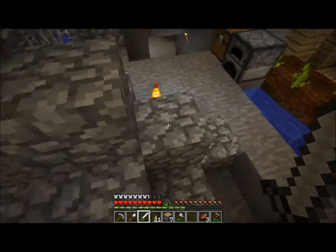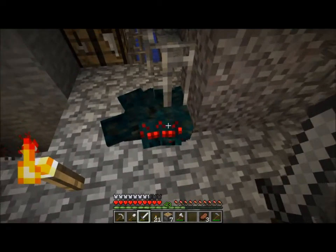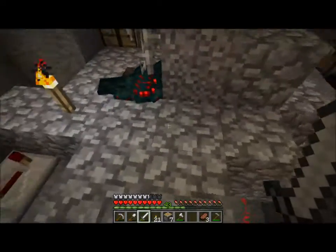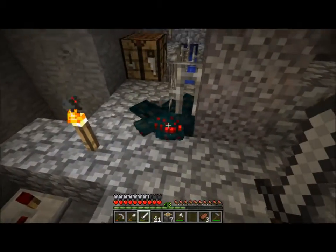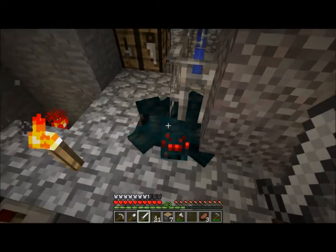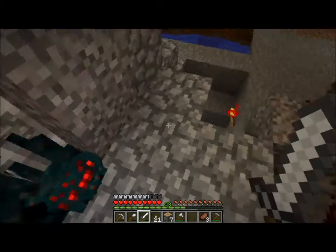Previously what I was doing was there were two pistons which pushed some blocks over. They'd crush the mobs, and then pistons over here would push it back, but that wasn't effective because the spiders or whatever was being crushed would get stuck inside of the block, and they'd just die, so you wouldn't get any XP drops.